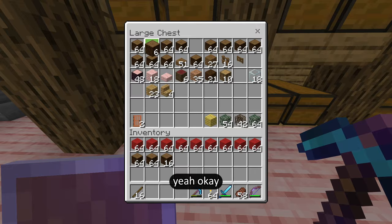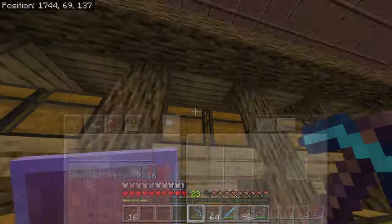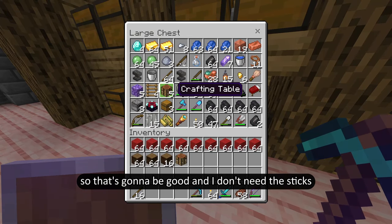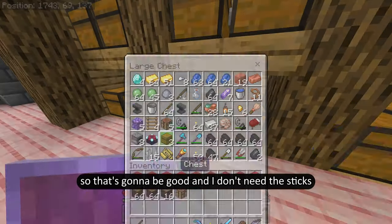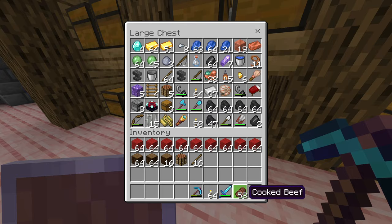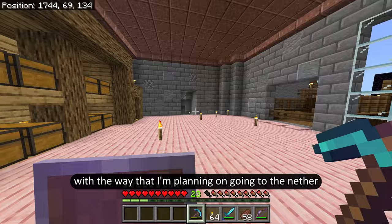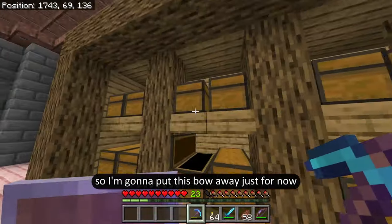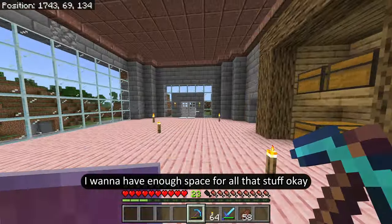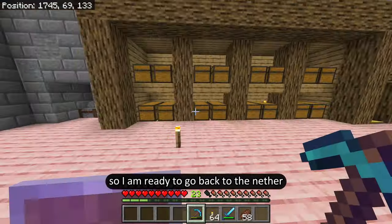I just need sixteen here. And then I'm going to need a crafting bench to be able to make the beds while I'm there. I don't think I'll need my bow with the way I'm planning on going to the nether, so I'm going to put this bow away just for now — I want to have enough space. Okay, I have my gold helmet, so I am ready to go back to the nether.